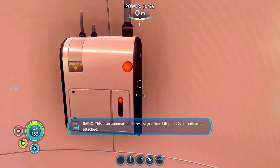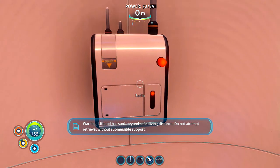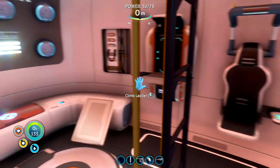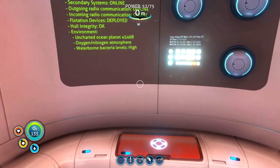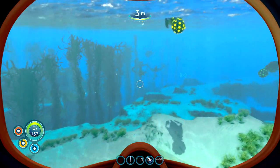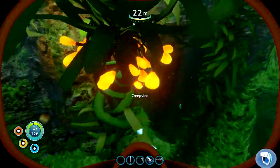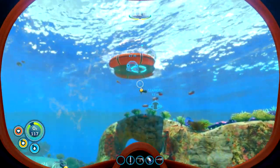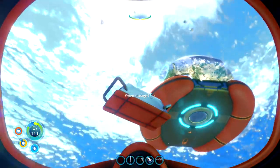Okay, we best do that before we get to the Aurora. Automated distress signal from lifepod 12 — coordinates, attack warning, lifepod has sunk beyond safe diving distance, do not attempt retrieval without submersible support, signal location uploaded to PDA. So we've got another pod to check out — lifepod 12. We probably need a depth module for the Seamoth; I think at the moment we can only drop down to 200 meters. Let's just grab a couple of sea creepvine clusters, we need to make some silicon rubber, and a couple of batteries, so I'll need some mushrooms as well — two mushrooms for each battery and some copper.